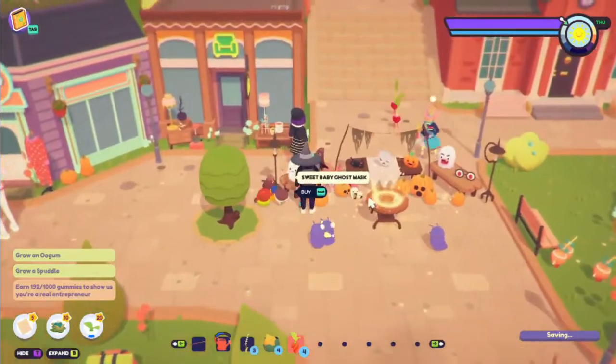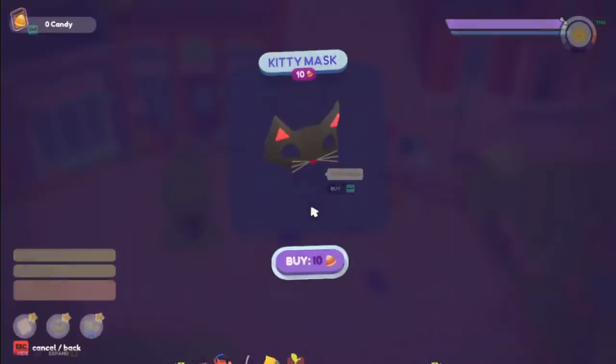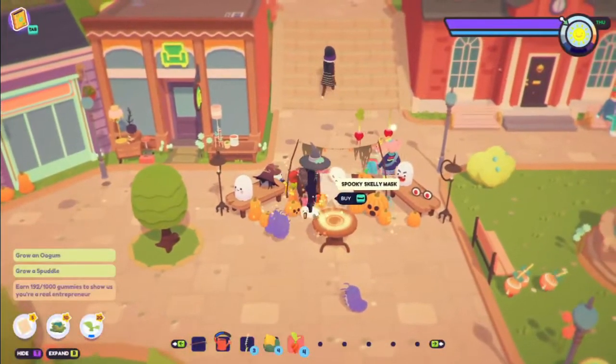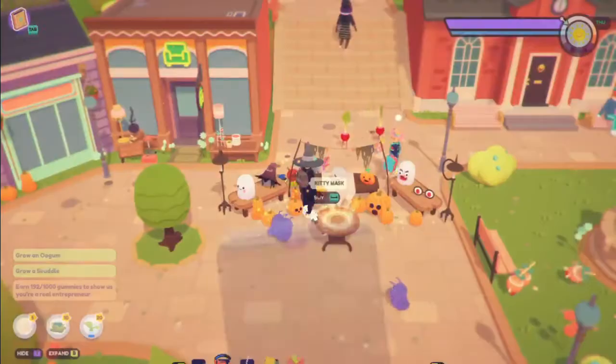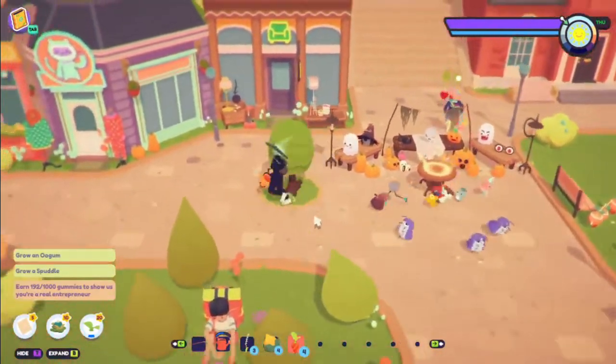And what do you get from trick-or-treating? You get a sweet baby — oh my goodness, it's so cute! You can get a kitty mask, you can get Halloween costumes from it. Spooky skelly mask, jack-o-lantern mask — that's awesome. Alright, well let's go around and trick-or-treat, then.